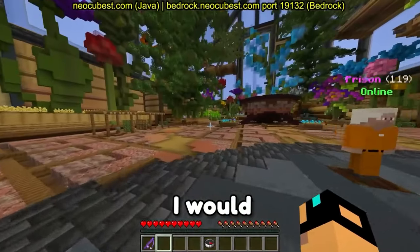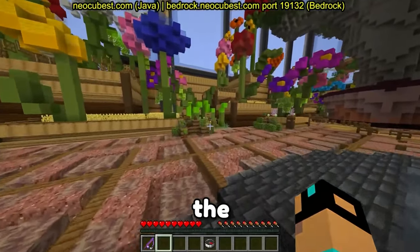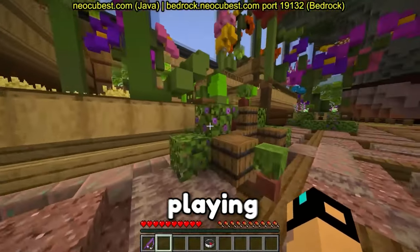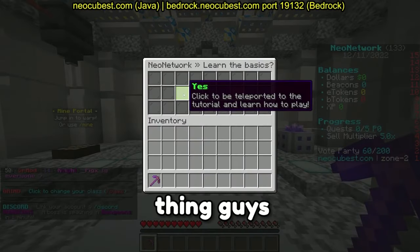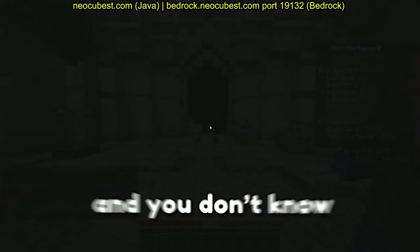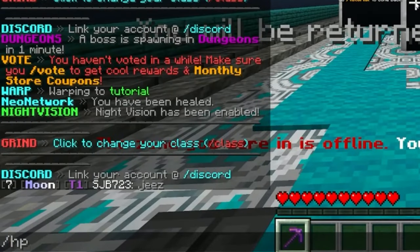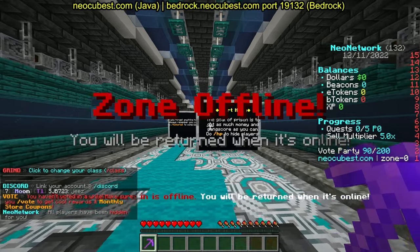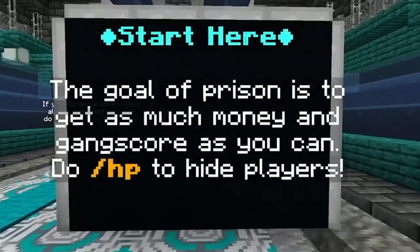You can join — the IP is at the top of the screen. I'm gonna wait for more people to join the stream before I start playing. It's gonna ask: do you want to learn the basics? If you're starting my prison server and you don't know how to play, definitely click yes, go inside the tutorial area, and do slash hp to hide players.